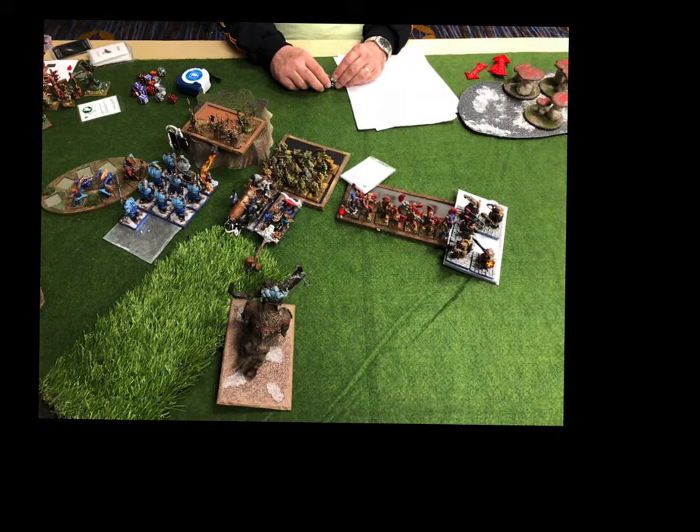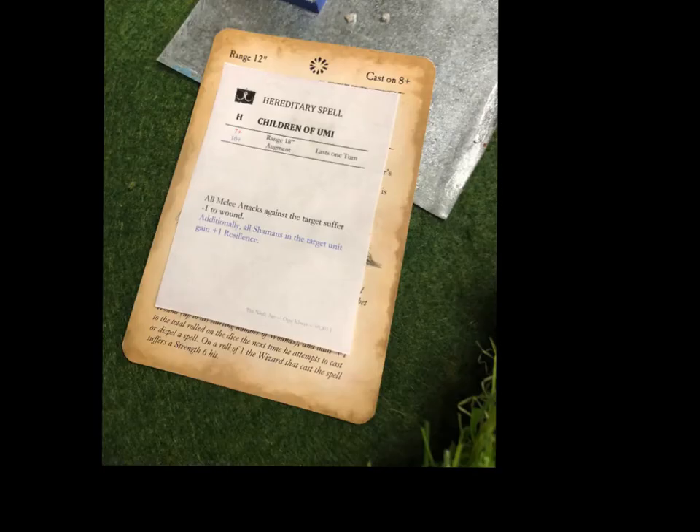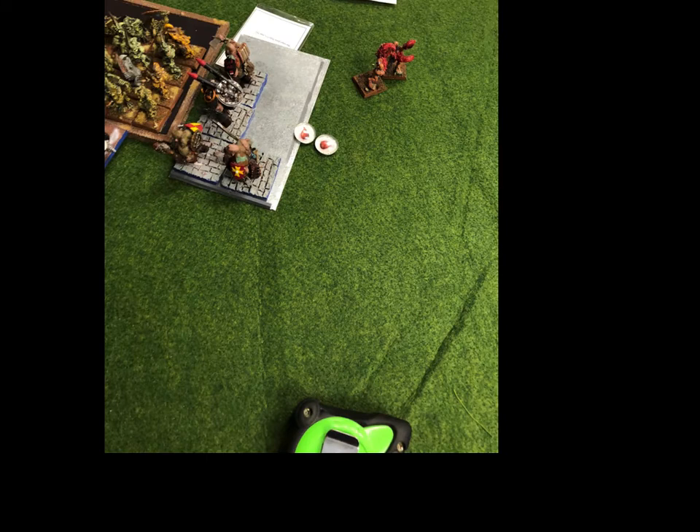It looks like the Igniters just moved up to get into the flank and shoot some stuff - you can tell this is probably going to be the beginning of the end. I charge everything; the Rock-a-Rock trips over himself and fails, but everything else makes it. The Merc Vets in the flank of the now-depleted Sirens unit should be enough to pop it, and I'm hoping they overrun into the Tallymen - if they do, the Tallymen are toast as well. I get Children of Umi off onto the Bruiser unit, just to make extra sure - minus one to Wound. The Merc Vets absolutely go to town on the Sirens. He does a couple wounds and peels off one Merc Vet, but otherwise they pop.